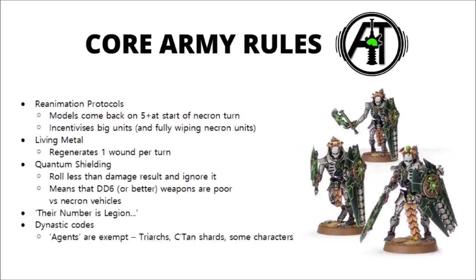Their Legion rule — Their Name Is Death — is basically their obsec for troops, much like any other army. A lot of their warriors carry Tesla weapons, which are high strength, low AP weapons with a special rule where rolling a 6+ grants 2 additional hits. This synergises amazingly with Necron Lords giving +1 to hit infantry, meaning you can overwhelm the enemy in saves. Like virtually any other race, they also get Dynastic Codes — essentially their chapter tactics — though certain units are exempt, like Triarch Praetorians, Triarch Stalkers, C'tan Shards, and some other characters.